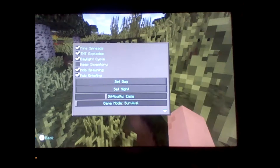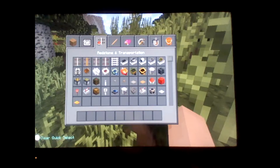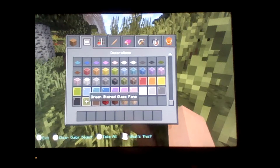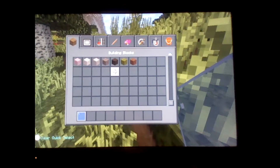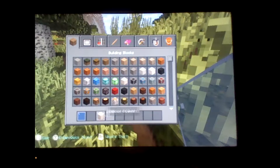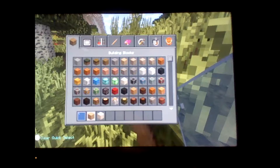Apparently I forgot to make my world Creative so I'm just going to do that now. Okay, I'll tell you what materials you need: blue stained glass, quartz — not polished, just quartz — and you are also going to need acacia wood planks.